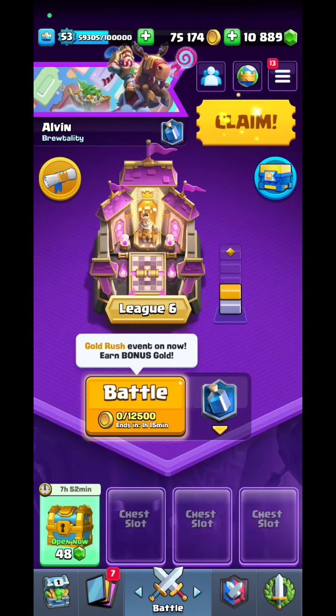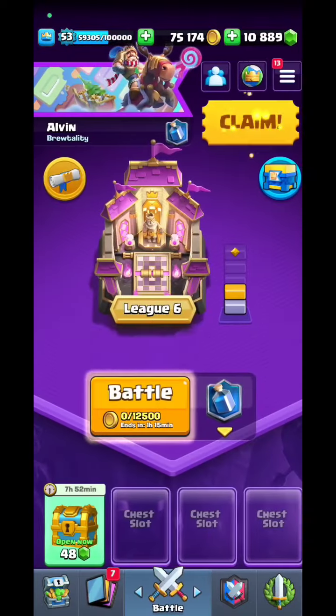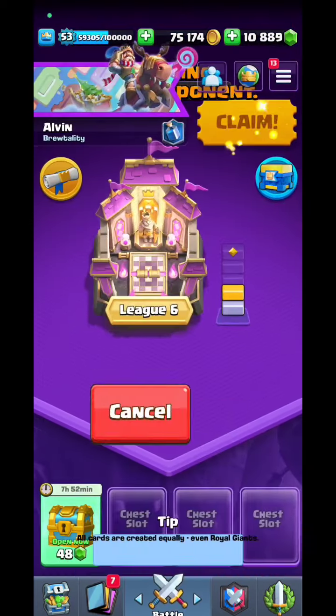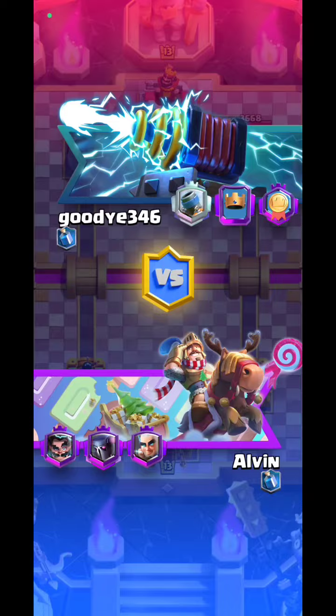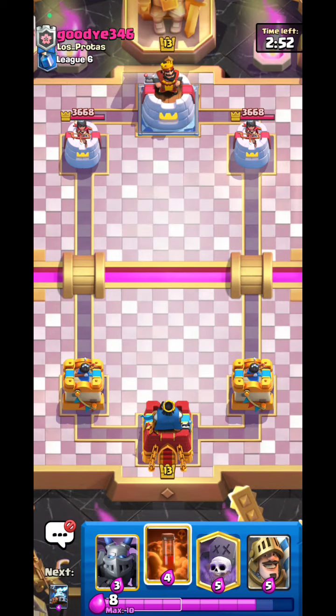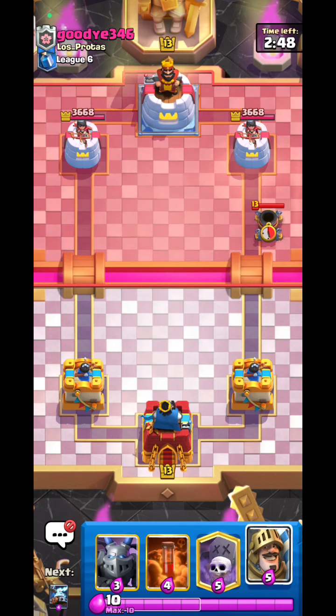In today's video we're doing ladder pushing with Mega Knight, Tesla, Graveyard. This is definitely a really hard meta because a lot of players are running evil Firecracker. As a pro Mega Knight user this absolutely sucks, however we can still win if we use our poison properly.